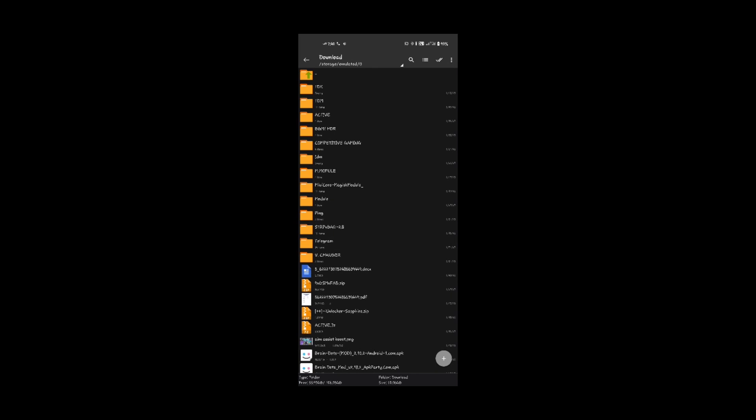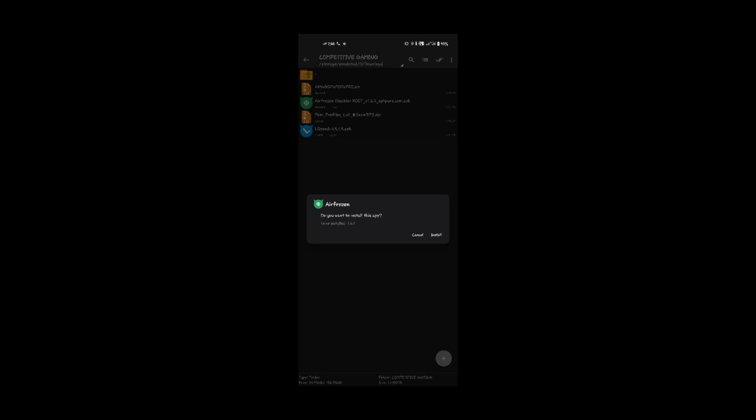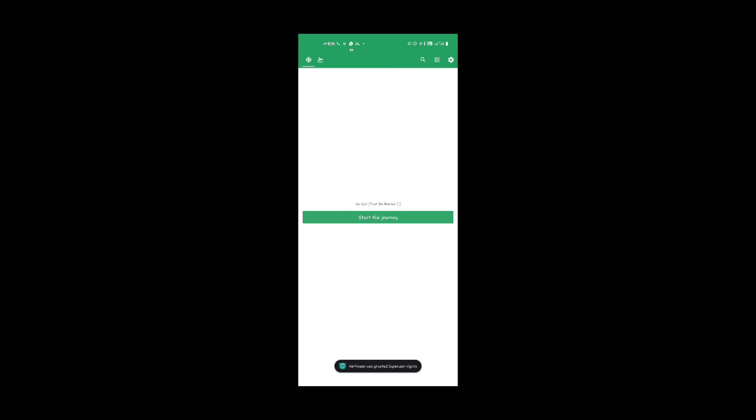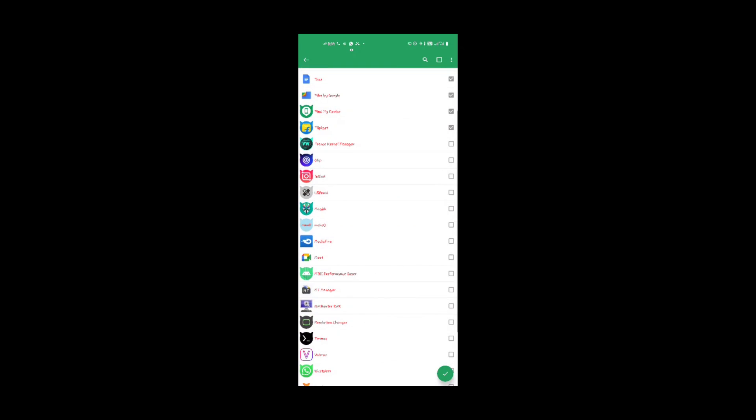Go to file manager, then simply install the AirFrozen app. After installation is complete, open the app — it will ask for root permission, click grant. Now simply click 'start the journey' and add those apps which you don't use when gaming. Don't add the performance tweaks apps like FKM manager, L Speed, Magisk, etc.